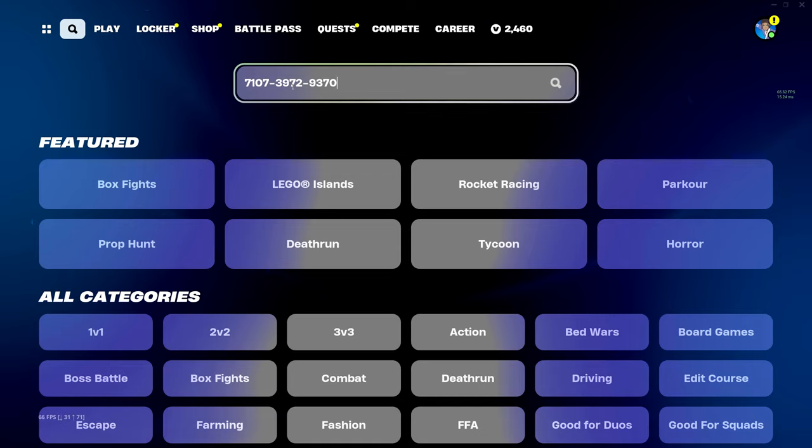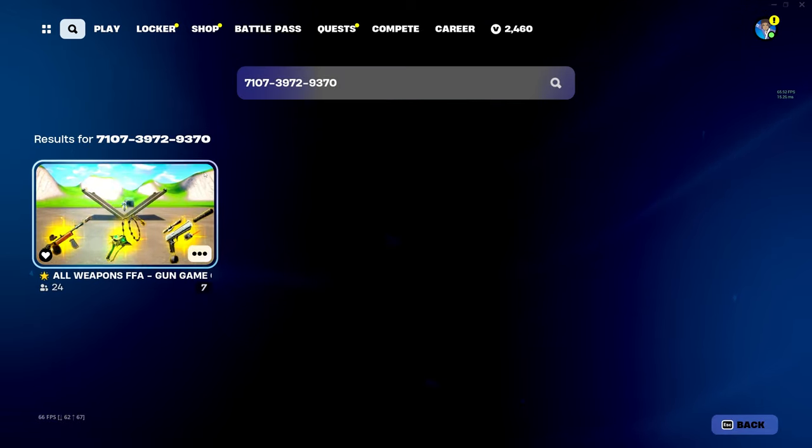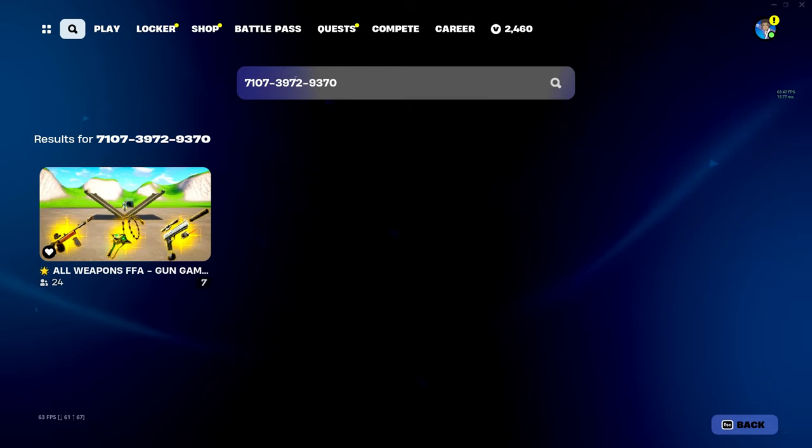The code is 7107-3972 and 9370. Once you hit enter you'll see this map called All Weapons FFA. This code will also be in the description. By the way, this is the calibration map.